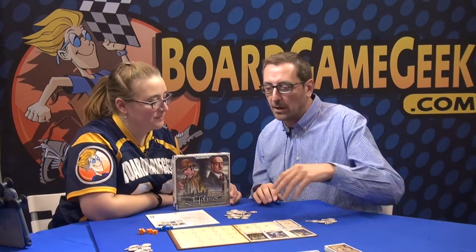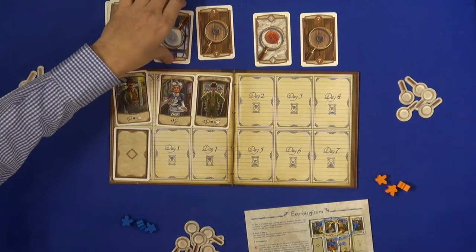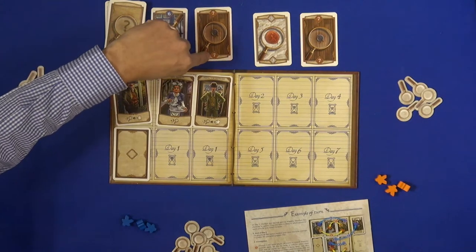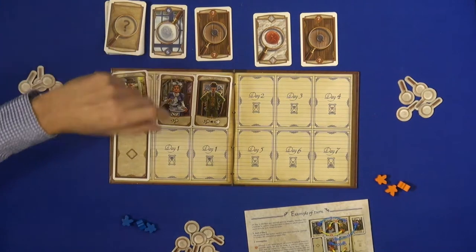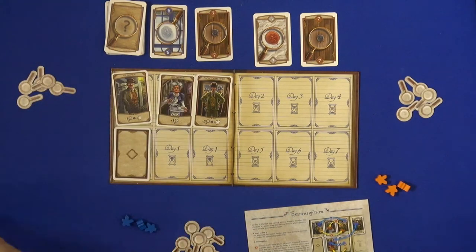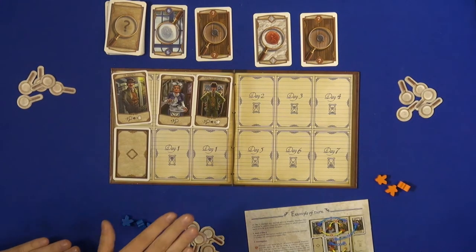Besides that, it's not a deduction game — it's a set collection game. We have our meeples and we try to collect these cards from here. At the end of the game, we score depending on our majorities. For instance, if I have more nines than you, I will score nine points minus the nines that you have. If I have five and you have four, I will score nine minus four — five points. But if I have four and you have four, neither of us will score a point. So the game is really close until the very last card.